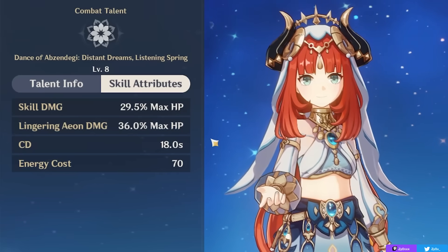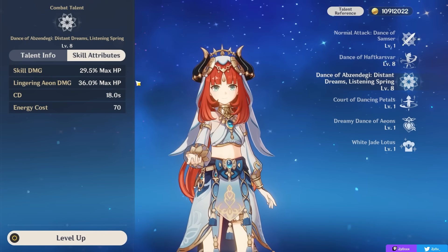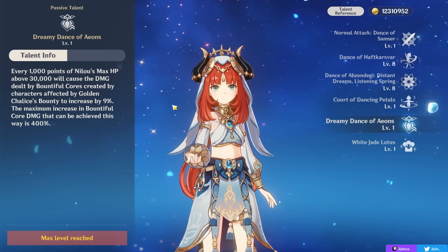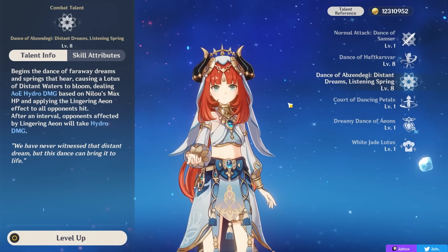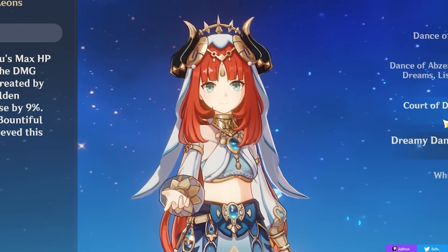The burst scaling is on HP and is actually pretty decent if you build for damage. In practice though, this ability might not be dealing the most damage because of the way your passive talents work, and because you're incentivized to stack HP instead of building more offensive stats like crit and hydro damage. What makes Nilou unique and the core part of her kit is going to be her two passive talents.